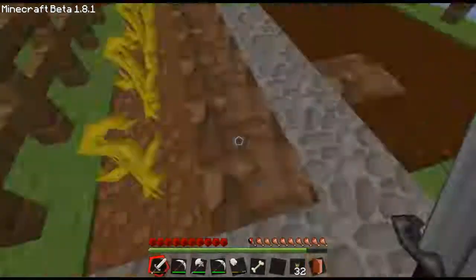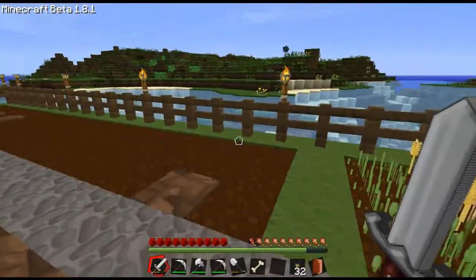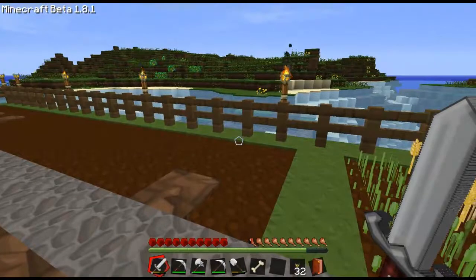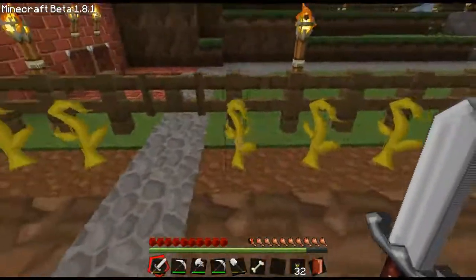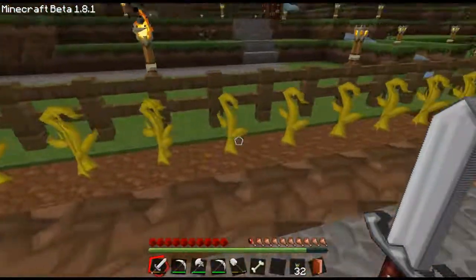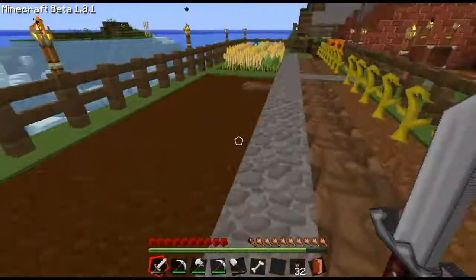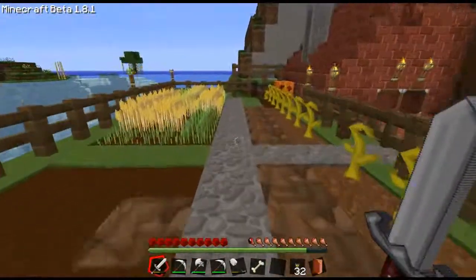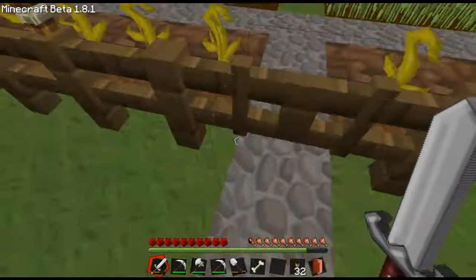You might be asking how are the crops growing when there's no water here — the limit is three blocks away from water, I'll show you that in a minute. Got melons down here in a row, got pumpkins on the other side. I'm gonna let those grow back. Got wheat growing up here.